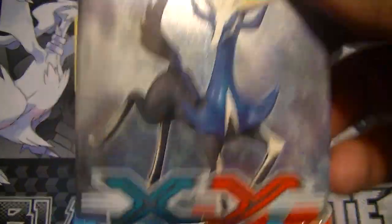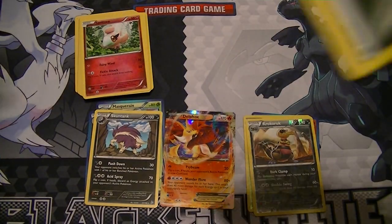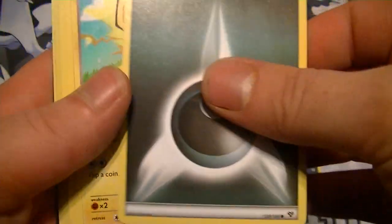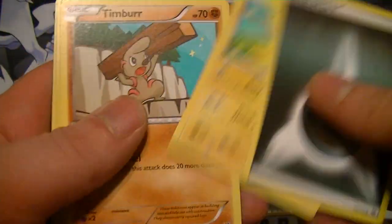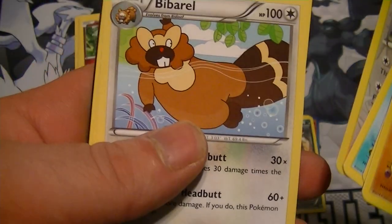And the XY pack. I'm missing Venusaur EX — that's what I'm looking for. It's Venusaur. Dark Energy, Pikachu, Timbur, Talonflame, Shellder. Reverse is Tauros. Bibarel, Whirlipede, Muscle Band, and Diggersby.